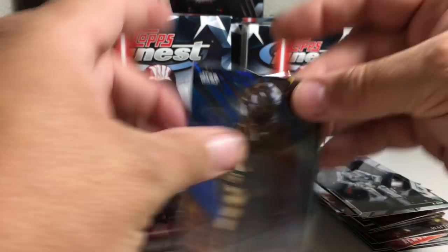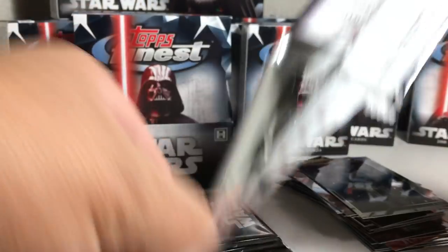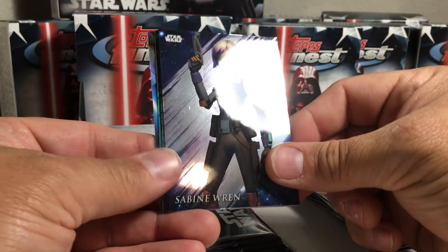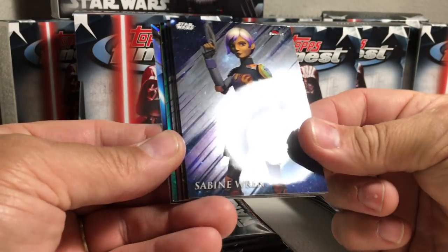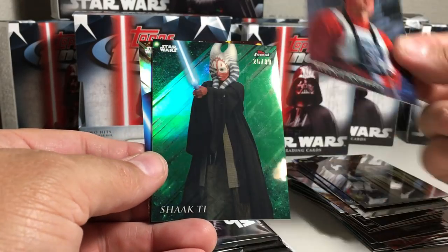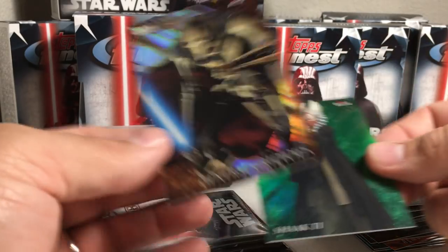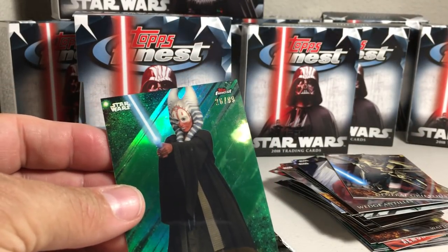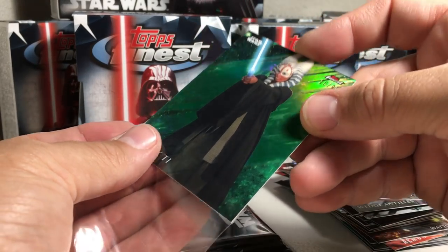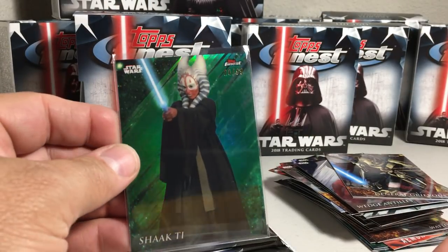These are thick cards for being just regular cards, but that's just like Topps Finest baseball — a thicker stock card. Got Sabine Wren, Tessek, Wedge Antilles, a green Shaak Ti 26 out of 99, and General Grievous refractor. There's the Shaak Ti.